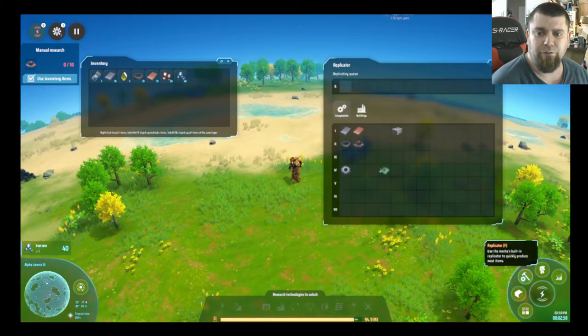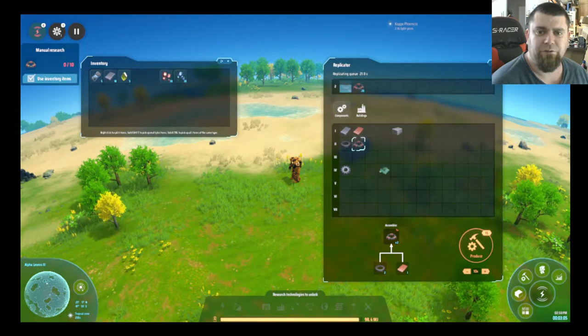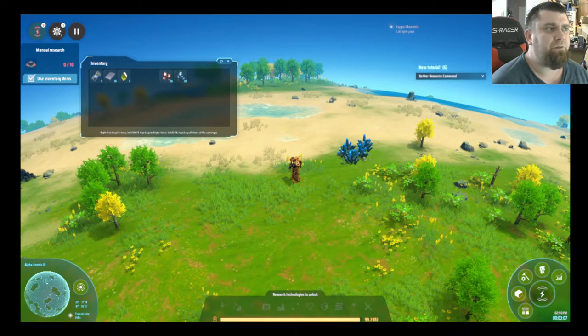You can hold down the middle mouse button to rotate the angle of view, or scroll to zoom in and out. Right-click on the iron ore and head over to the replicator. We'll queue up 10 of these — we've got to wait until he's got enough iron. Once he does, we'll go to the replicator and set it to produce 10, which will actually create 20 — perfectly fine for us.